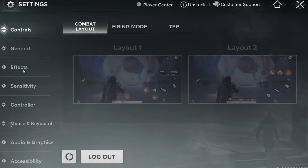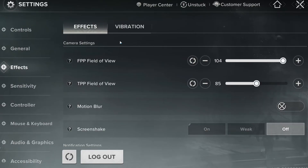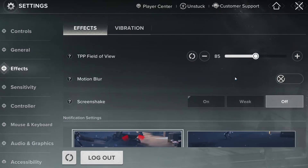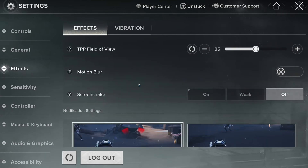First, let's go into the in-game settings. Effect settings — FPP and TPP are completely personal choice; they don't really affect FPS, so pick what feels best for you. Motion Blur: turn this off — it makes the game look blurry when moving and costs performance. Screen Shake: turn this off too. It keeps your aim steady and the visuals clean.